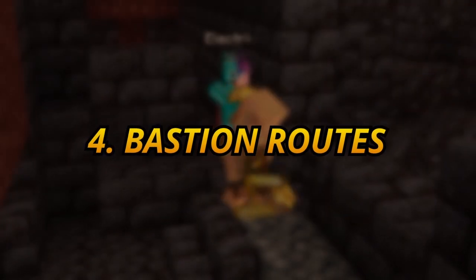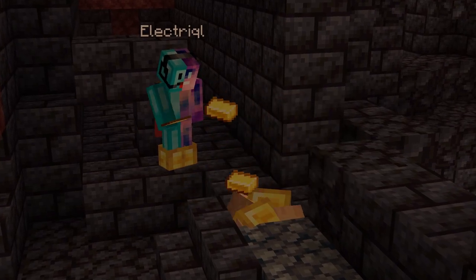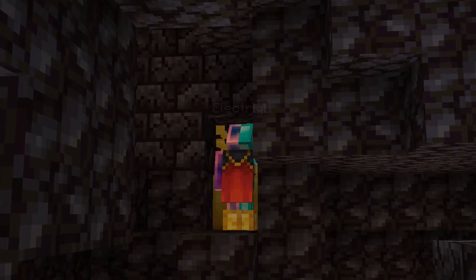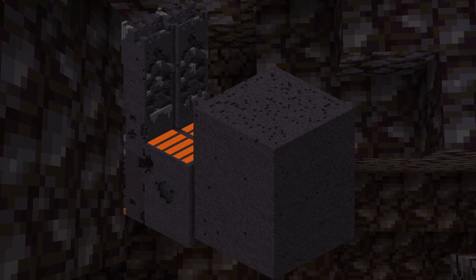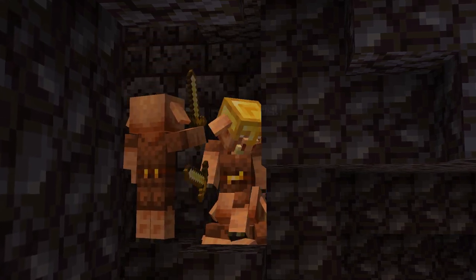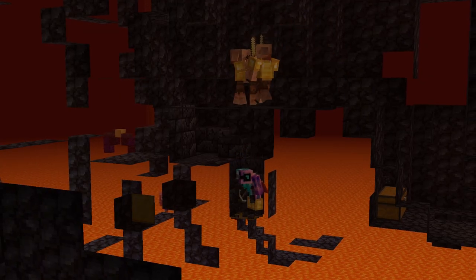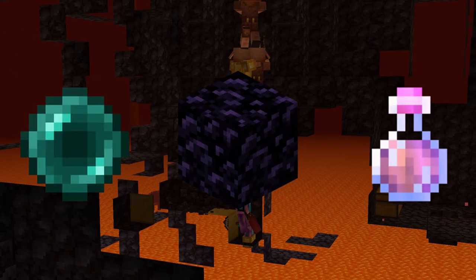Number 4: bastion routes. Speaking of bastions, it is really useful to know how to raid each type of bastion. There are 4 different types of bastions: bridge, stables, housing, and treasure. They all have different gold locations, so you will need to practice memorizing where they are. But once you have practiced enough, it is an extremely fast way to get all your pearls, obsidian, and some fire res to help fight in the fortress.